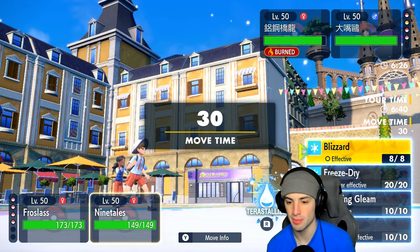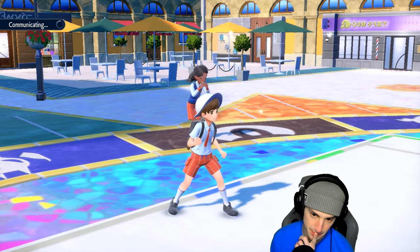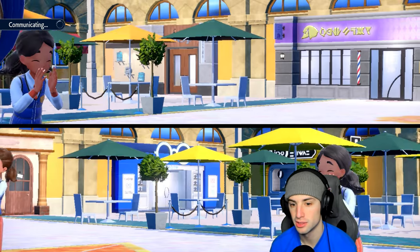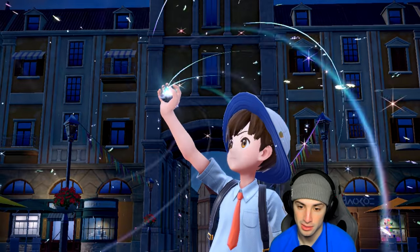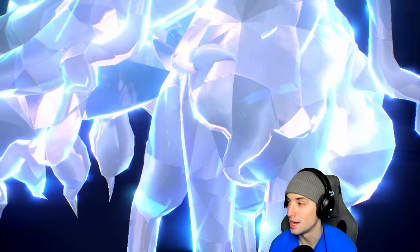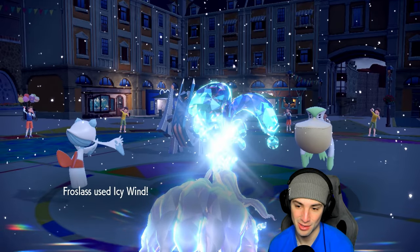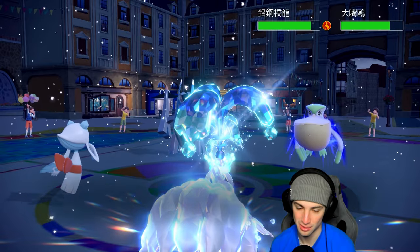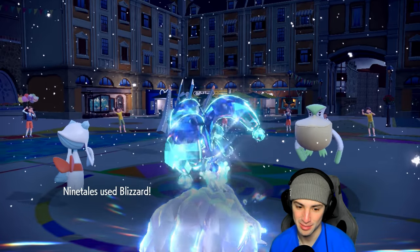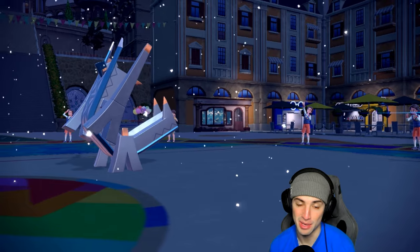I think spamming Blizzard with Choice Specs is our best bet. I could go for Freeze Dry, but Blizzard is definitely in our best interest — double damage with a chance to freeze. I think Pelipper swaps out here, possibly for Basculegion. I accidentally Tera'd — that might be bad. Icy Wind launches, slowing everybody down, which is beautiful. I made a mistake on the Tera, but Blizzard flies and does great damage. We take out Pelipper — we love that.